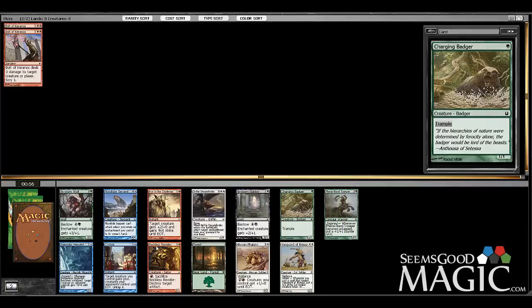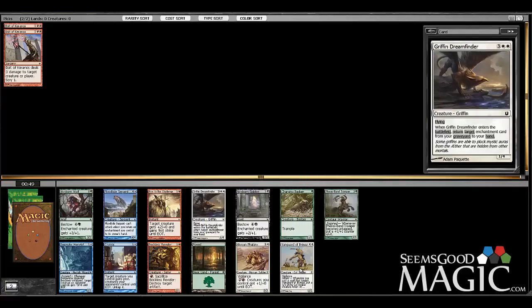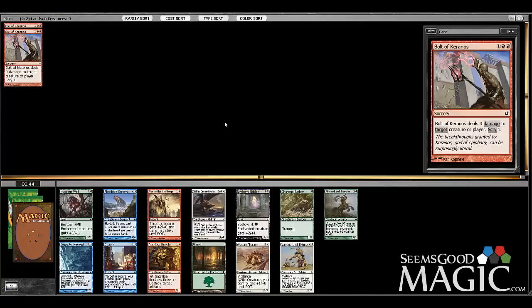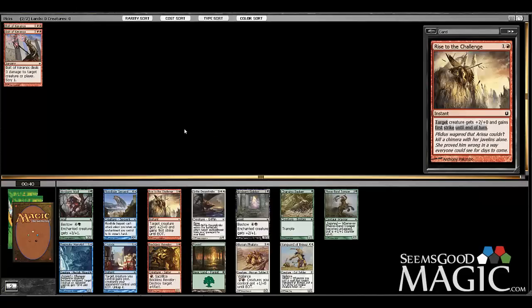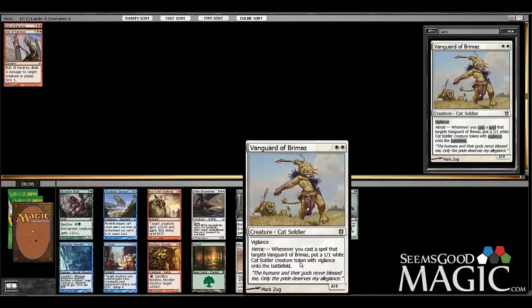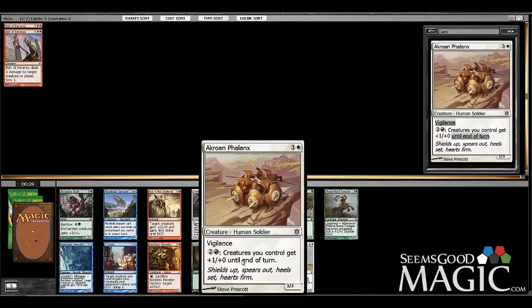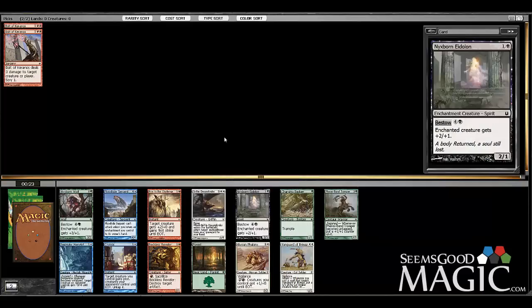We get a heroic guy here. Reckless Reveler is fine too, and Phalanx Leader is actually really cool — I think that card is really good. I'd rather just have the two-drop guy, although that's really awkward with the double-red cost. Rise to the Challenge seems like an excellent trick. We're going to take the heroic guy pretty happily. Phalanx Leader is good though — I think it would be an easy second pick in this pack.